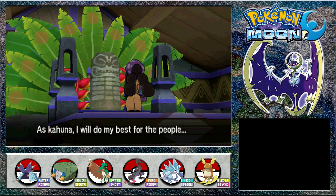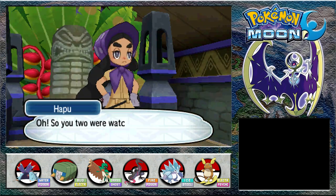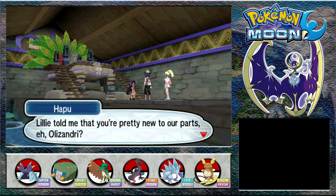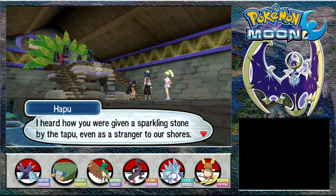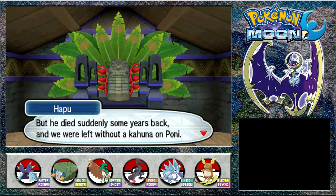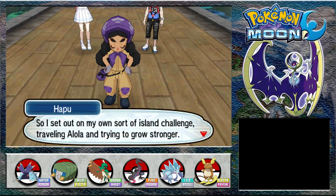As Kahuna, I will do my best for the people and the Pokemon of Alola. It seems Hapu has been chosen - I'm the Kahuna now! The Kahunas are chosen by the Pokemon we worship here in Alola, our sacred guardians, from among the people living on the island each guardian watches over. My grandfather was also chosen for this honour, but he died suddenly some years back and we were left without a Kahuna. I tried to follow in his footsteps but was not chosen by the Tapu back then, so I set out my own sort of island challenge, travelling Alola and trying to grow stronger.